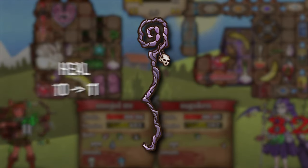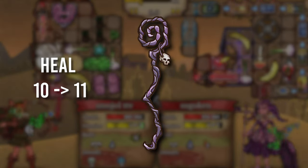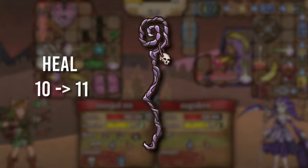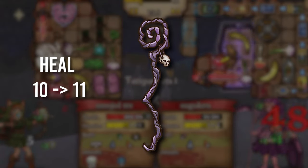The Staff of Unhealing actually got a buff going from a 10 heal to an 11 heal. This is probably due to the new item, because Unhealing mains are definitely going to need as much healing as they can get.